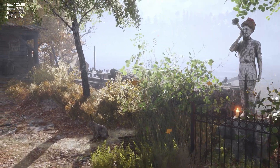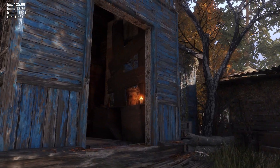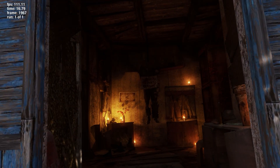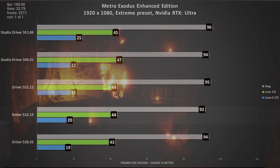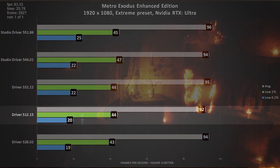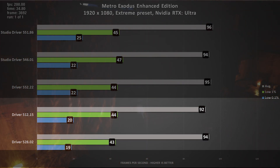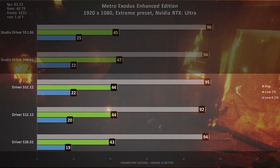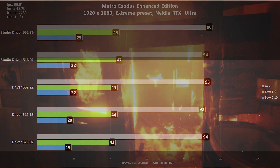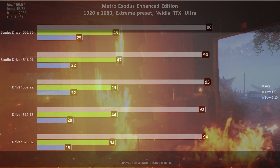The next game is Metro Exodus Enhanced Edition, also running at 1080p with maximum settings and RTX set to the ultra preset. This game is highly demanding on both CPU and GPU, especially with ray tracing enabled. The oldest driver posts a solid average of 92 FPS, with the low 1% at 44 and the 0.1% at 20 FPS, edging out driver 528.02 in most metrics. However, the latest game-ready driver 552.22 proves strongest overall, bettering all other game-ready drivers by 1 to 2 frames per second.